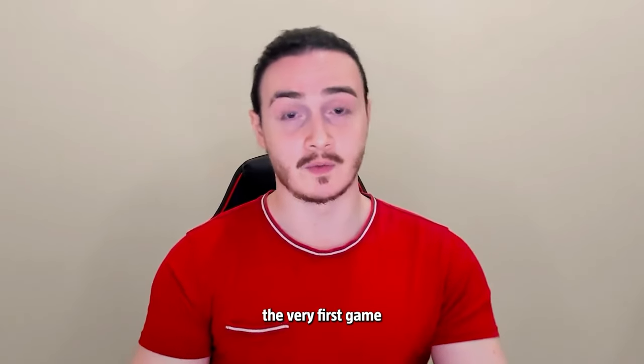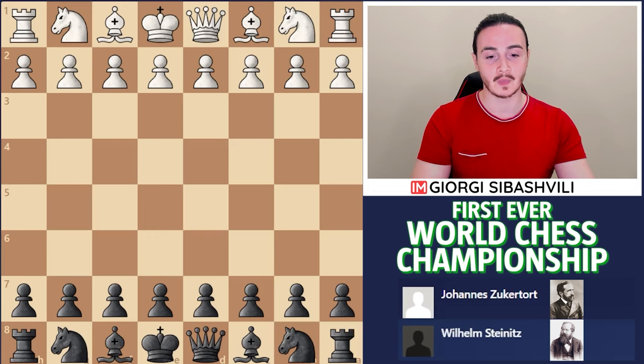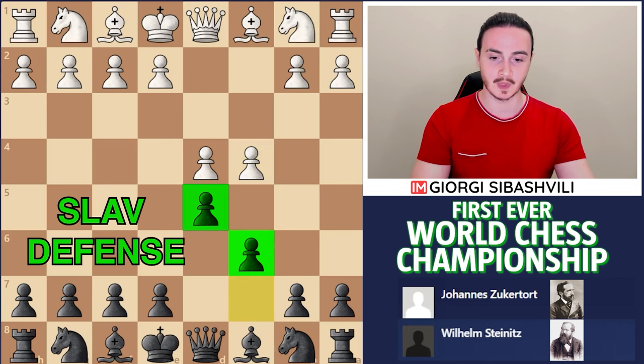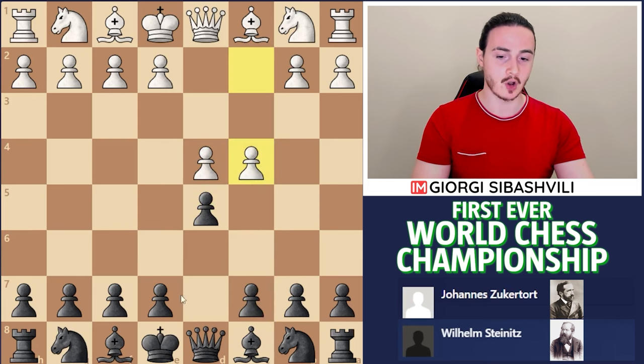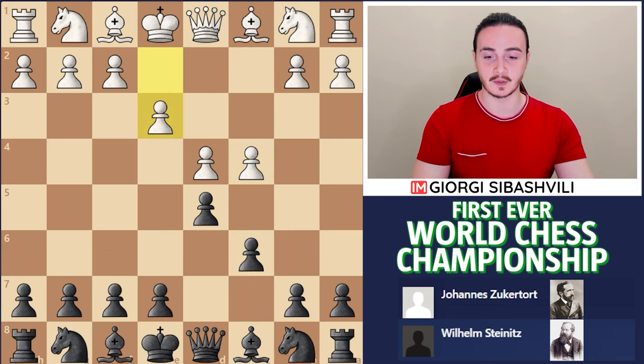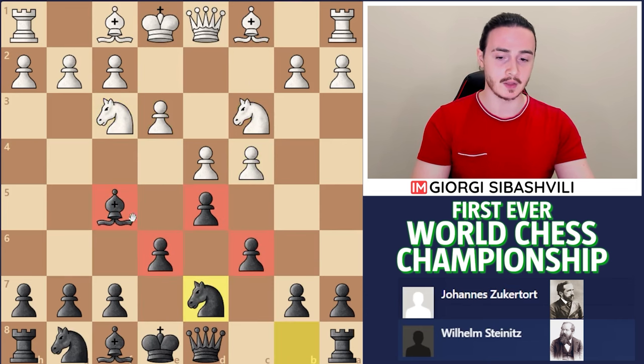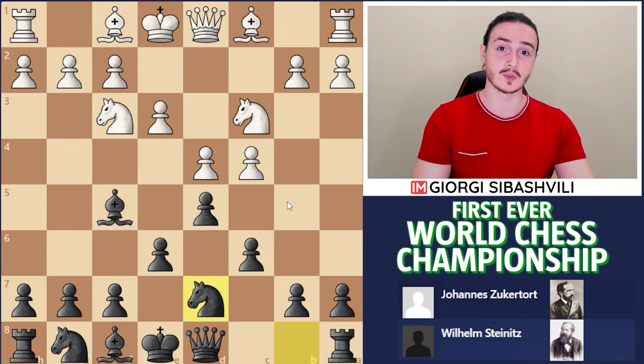I want to analyze the very first game which was played in the match. Zuckertort plays with the white pieces against Steinitz and we see Slav Defense, which at that time was a bit unusual. More common was Queen's Gambit Declined, but Steinitz chose Slav Defense for this match, which looks like the Caro-Kann a lot because of the pawn structure and the bishop is outside the cage. For those who play Caro-Kann defense against e4 and are looking for something against d4, I highly recommend you try Slav Defense — it will be very thematic positions for you.